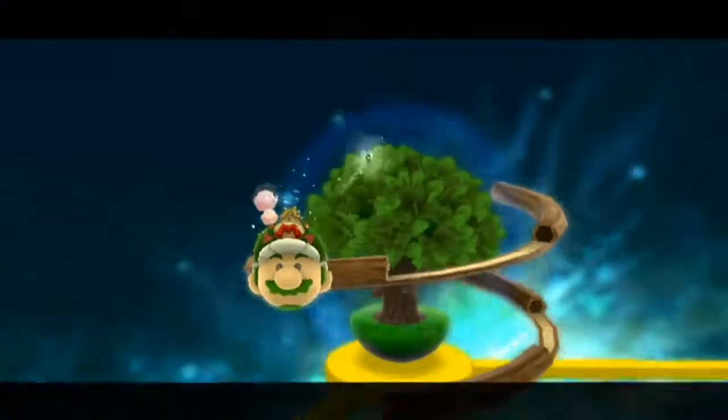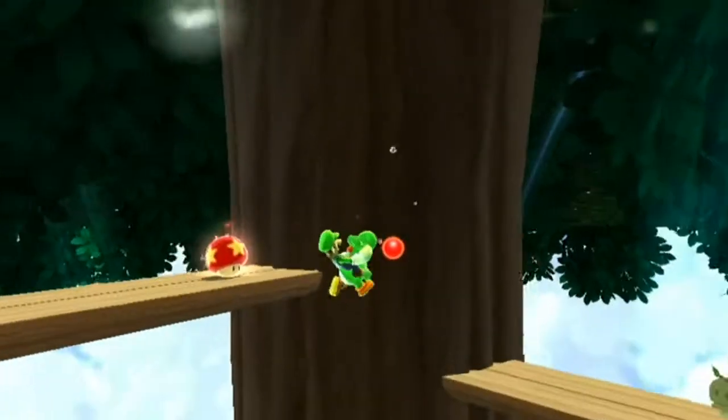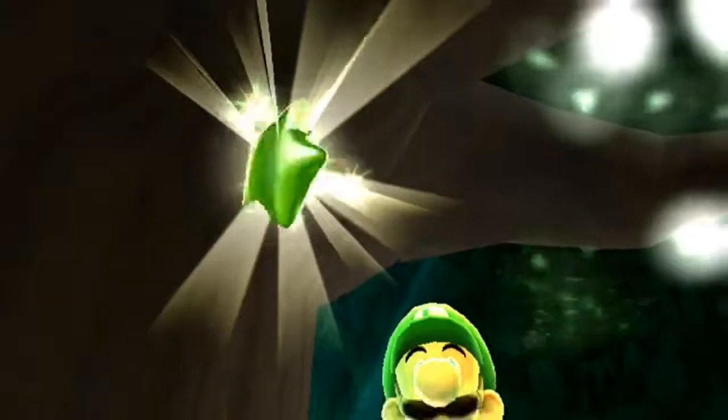Now onto World 3 with the Tall Trunk Galaxy. Star number one. Collect Yoshi and make your way to the top of the tree to the opposite side of the launch star, flutter jump up, and then ditch Yoshi to get the first star.